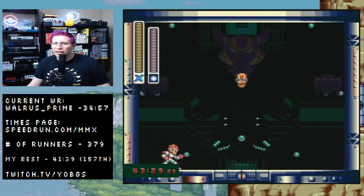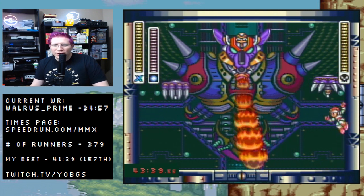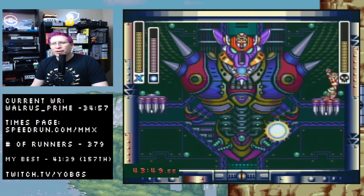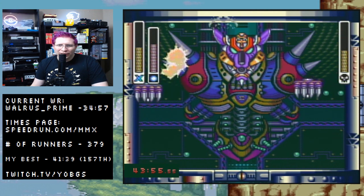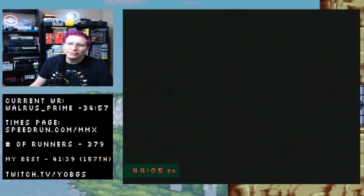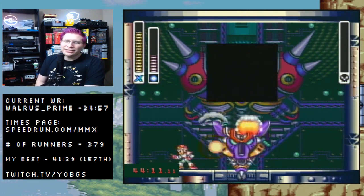For Wolf Sigma, climb the wall, throw rolling shields, and pray that you hit him — it's the fastest way to do it. Watch out for the electricity blast. Just start launching rolling shields at him and hope you don't get zapped too many times. Throw a rolling shield, bouncing off the wall and continuously hitting him. I take a safety sub tank — dying is no fun. He's down to two health — time ends on the last hit of Wolf Sigma. He explodes, skip the text, and that is Mega Man X beaten in less than 45 minutes.